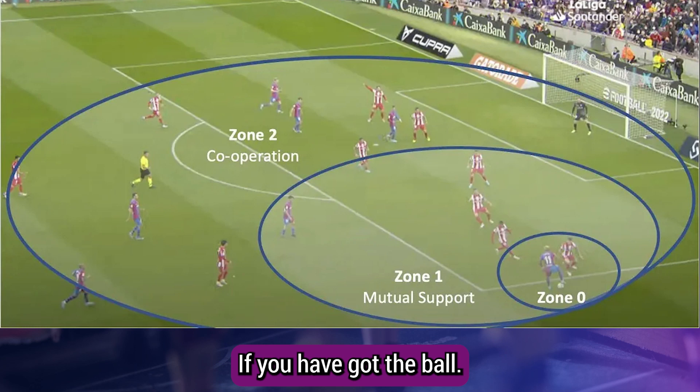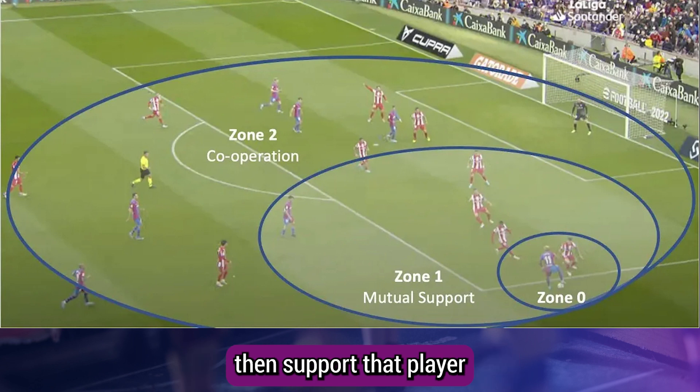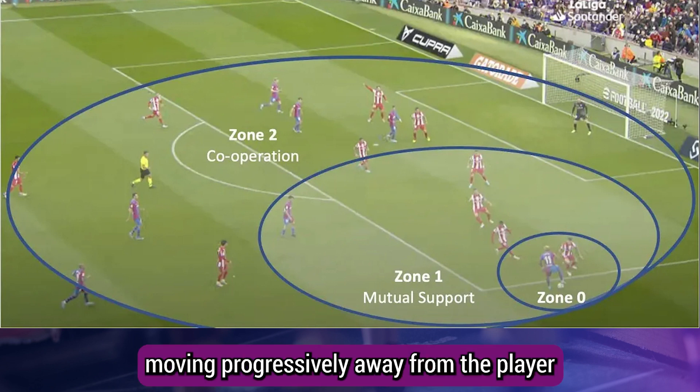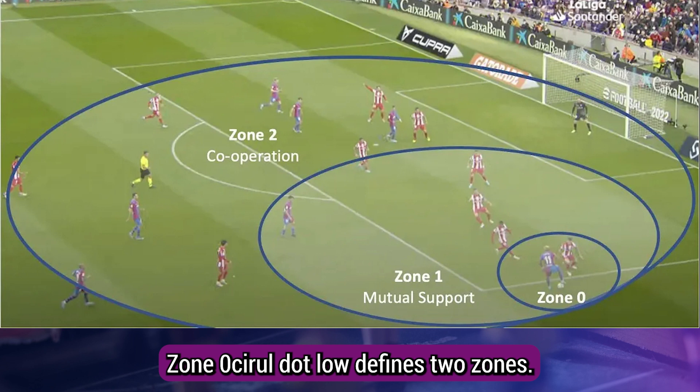The game of football is simple: if you have the ball, keep it within your team. If you are near the ball but a teammate has it, support that player and make yourself available to receive it. If you are further away from the ball, think about your team's shape and position in the formation. In seeing football this way — moving progressively away from the player with the ball — Seirul·lo defines zones.